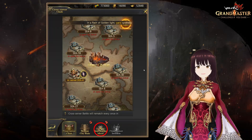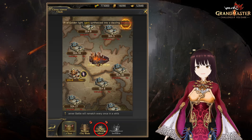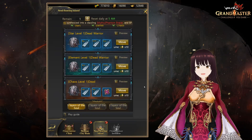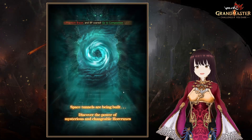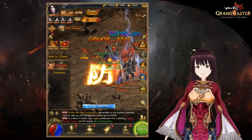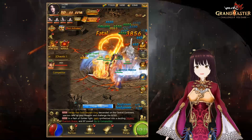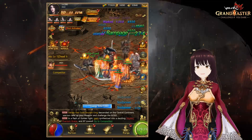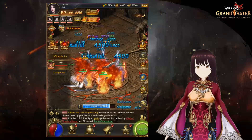First, a new dungeon named Soul Floating Island has opened. Soul Floating Island is the hub that connects the central continent with the worlds of other dimensions. It is divided into three zones: Star, Element, and Chaos Realm. All monsters in each area have their own special attributes — increase your chances of victory by wearing equipment with opposing attributes.